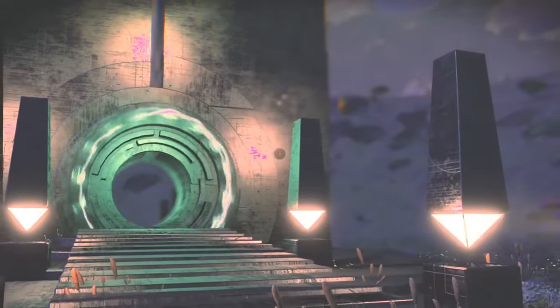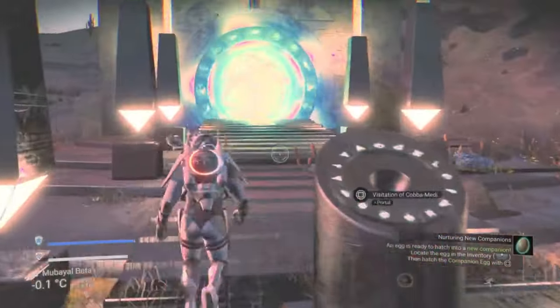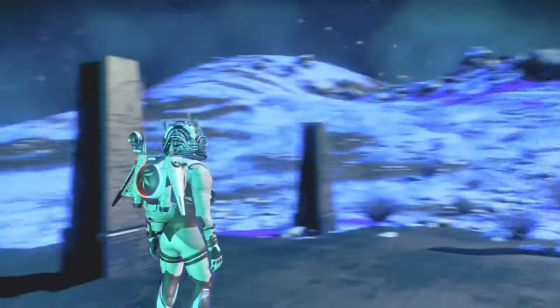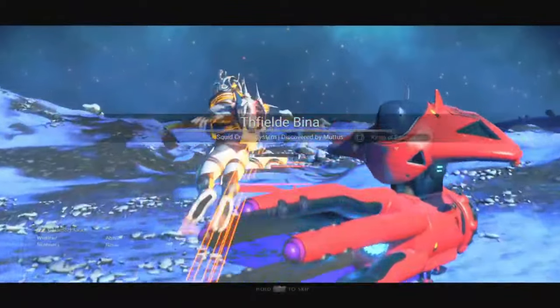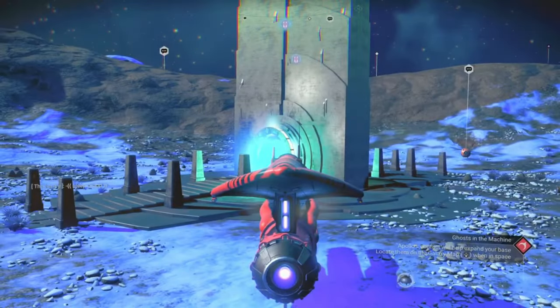You will need to have access to a portal and have unlocked all sixteen portal glyphs so you can warp to the planets where these ships are located. If you don't have access to a portal or haven't yet unlocked all sixteen portal glyphs, don't worry because I've got you covered. I've already done videos on how to find portals and unlock all sixteen portal glyphs quickly, so go ahead and check them out — I'll leave the links to both videos in the description below.